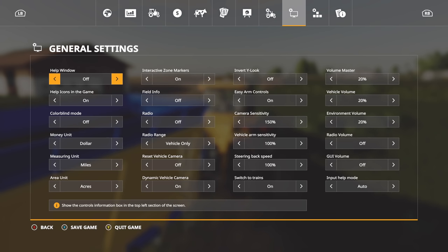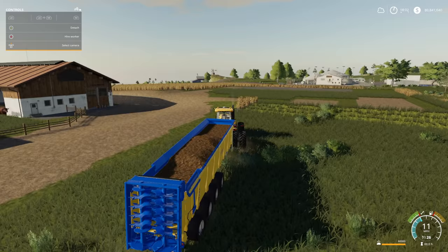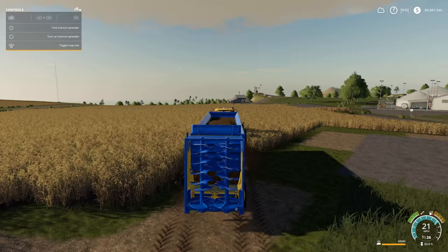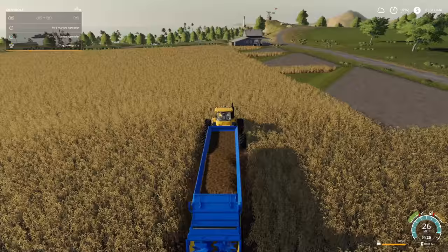So how do you use this thing? Let's pull up the help window. We've got detach, hire workers, select camera. It's left bumper or L1 for those of you on PlayStation. Unfold manure spreader, turn it on. So we're going to unfold it - nice. Turning it on just throws it out. I've got a field down here that is ready to go.